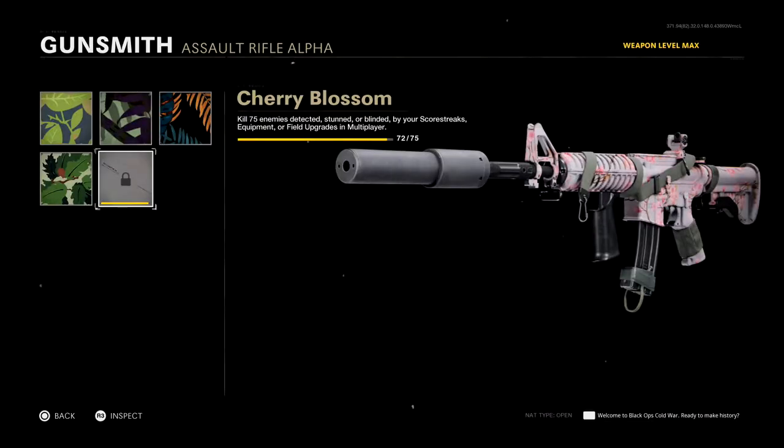As you guys can see, the final camo I need to unlock in order to unlock gold is Cherry Blossom. This camo requires me to kill 75 enemies detected, stunned, or blinded by my scorestreaks, equipment, or field upgrades. However, the great news is that I only need to get three more kills like this, and this camo is fairly easy.